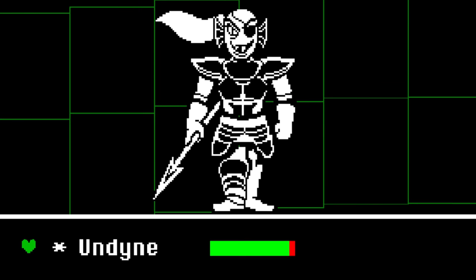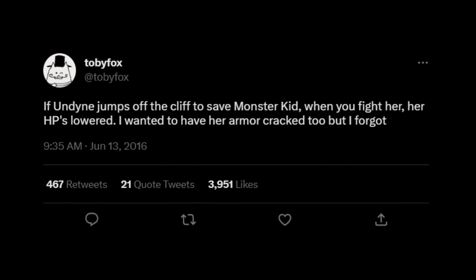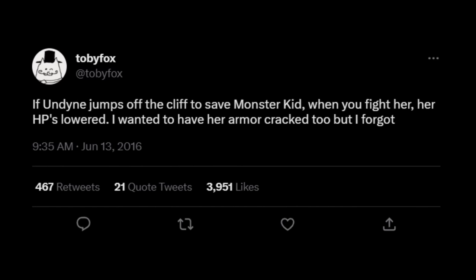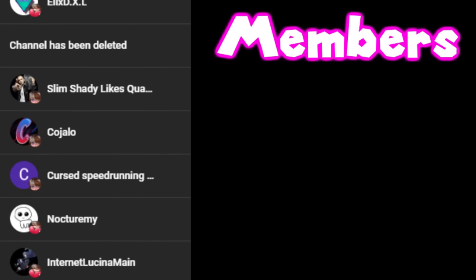If Undyne jumps after Monster Kid when he trips and falls off the bridge in Waterfall, her HP will be lowered in the following battle with her. Toby stated that he wanted her armor to be cracked as well for a more visual effect, but he forgot to add it.